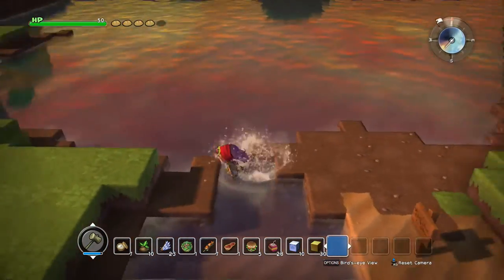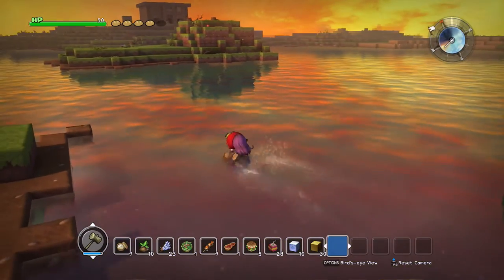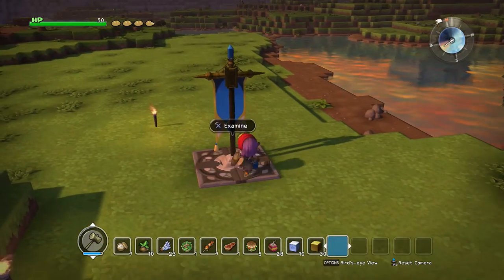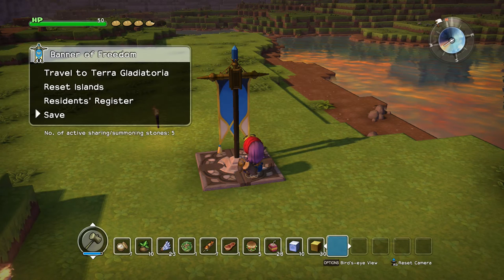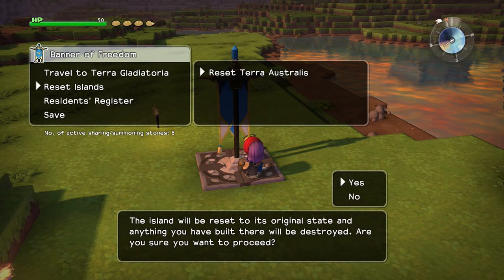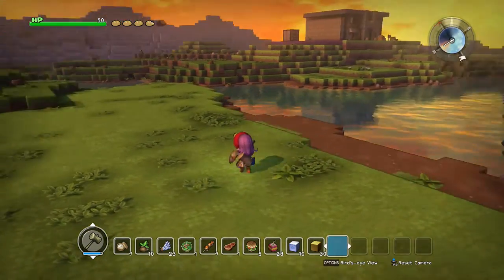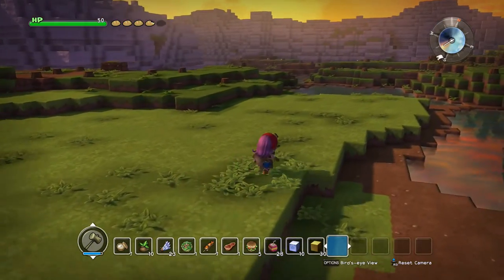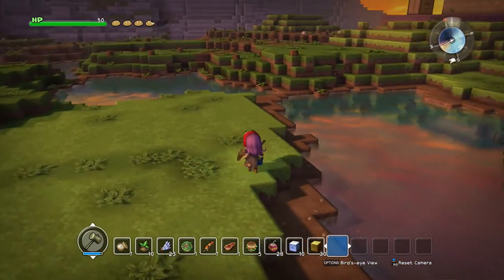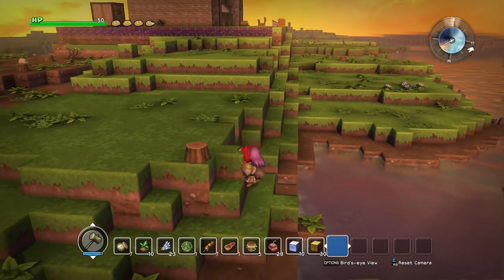There's something quite interesting on this game that might help you if you're building a lot in free build mode. If you go to the save point there is actually a reset button. I always had a problem with stone in story mode, but here you can reset the island back to its original state, meaning all the materials you've gathered will come back and you can gather them all again — so you'll never have a stone problem.